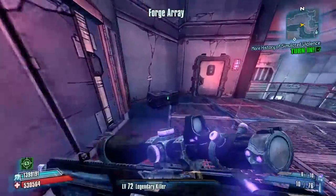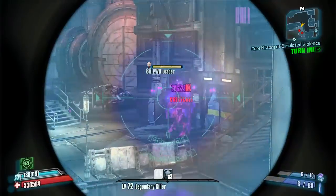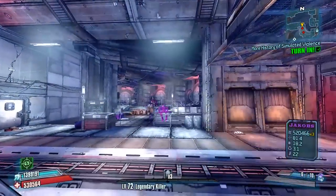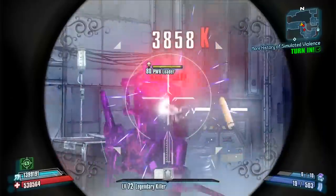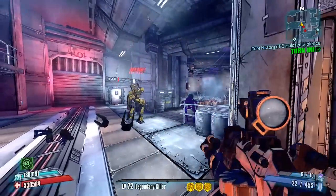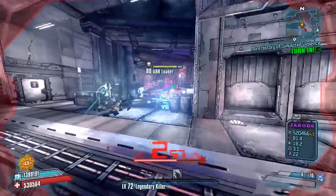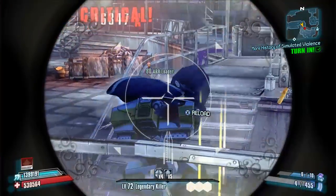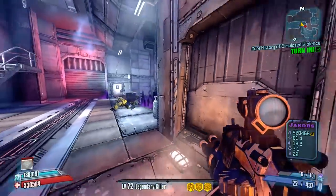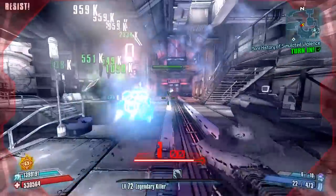This weapon is plenty damn potent. People always talk about how weapons without special effects are often useless — that's just not the case. A weapon without a special effect does require you to use your skills and character synergies. Zero's not going to be great with many non-unique SMGs, but a Jacob's Assault Rifle or Jacob's Shotgun in the non-unique variety — he can really do well with. There are plenty of non-unique SMGs that Maya could really wreck face with. You don't need special effects in Borderlands 2 to do well.